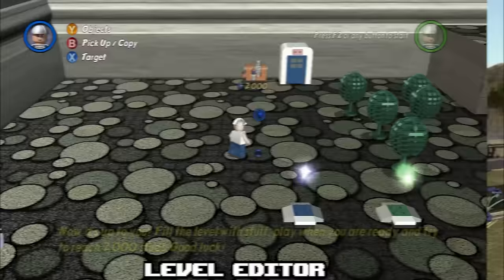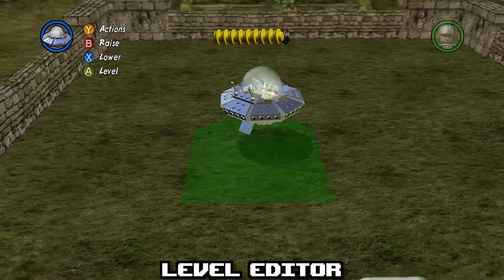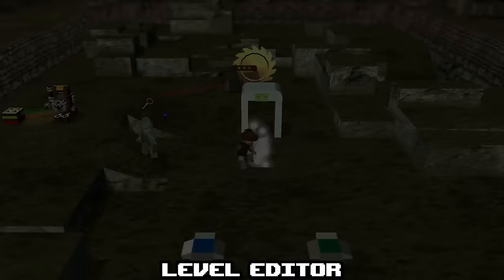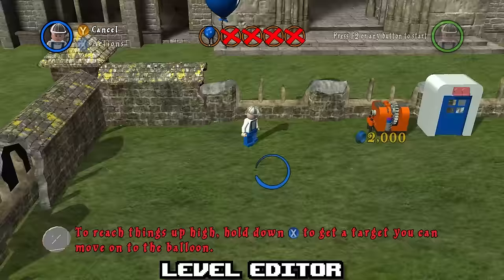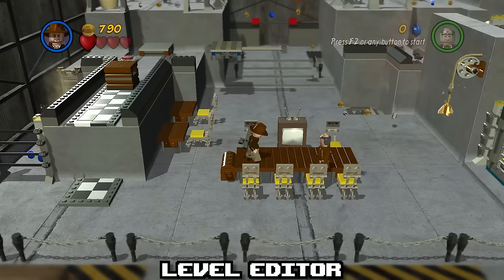In the most underrated LEGO game out there, we gained the ability to create our own levels. You can set up button triggers, raise the ground, place down custom enemies, build structures, and a whole lot more — it's a super robust system and really fun. This appears in later games as well, such as Harry Potter 1 through 4. LEGO Indiana Jones 2 also had around 5 bonus levels per movie made by developers in this level editor to give you ideas.